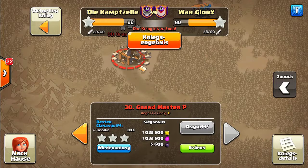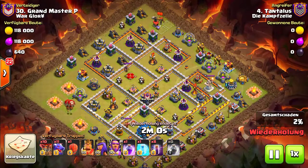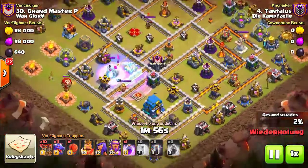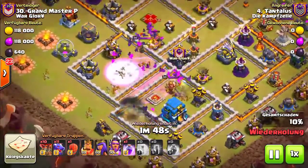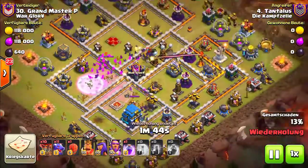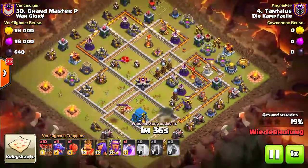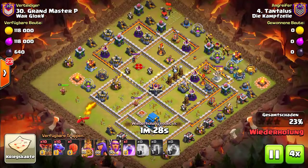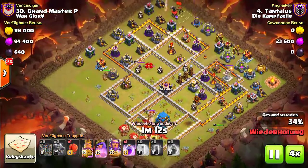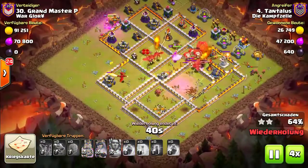The last three-star is from Tantalos, who also sweeps number one. He's going in with the bat spell and dragon tactic — and he's killing it. He went for the expo instead of freezing an air defense because it shoots faster. He kills three expos and one infernal tower; the other infernal tower is pretty low. He also killed every air defense on the base, so it's an easy base. The dragons snipe everything down — and that's it for this clan war.